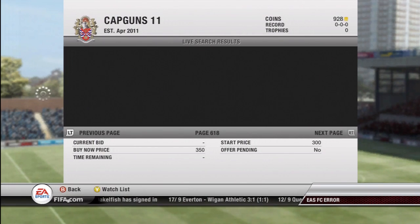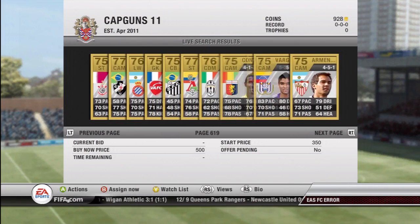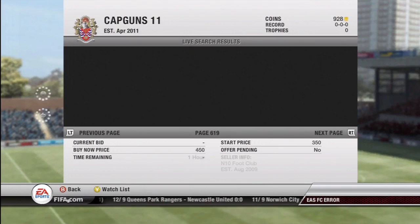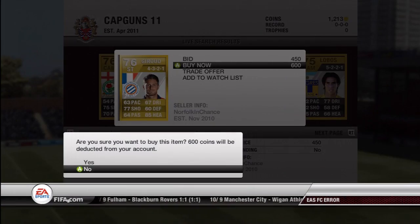You put your search criteria as whatever you want — I set mine to buy it now at 600 and gold players only. I know that a shiny gold player has a discard value of 600, so any shiny gold card I see I will buy, because there's no way I can lose money on it. I can either discard them if they're not good enough to sell for more than 600, or I'll sell them on if they're valuable.